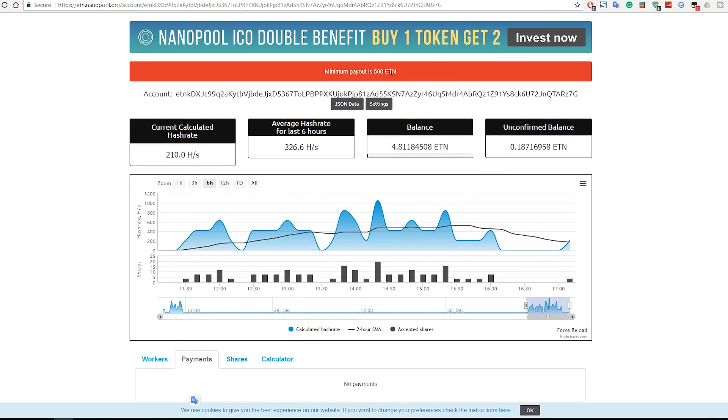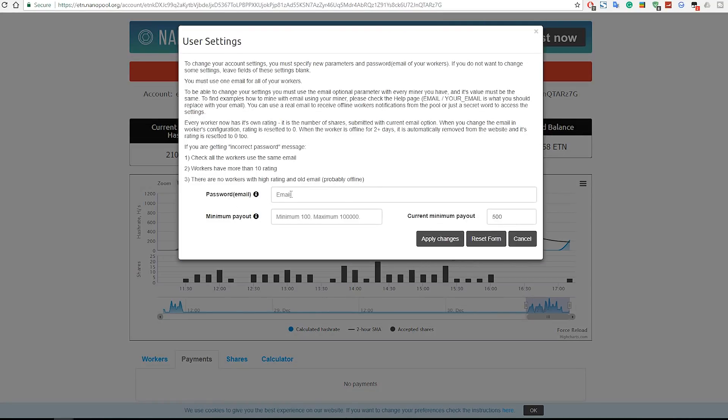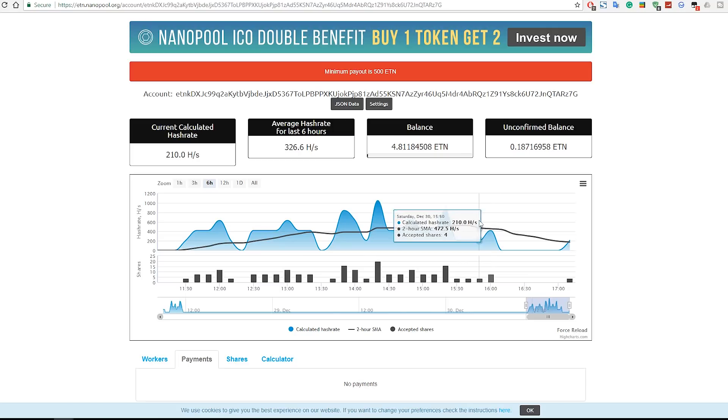To change your payout settings, go to the Settings tab, enter the email address you used in the bat file, and set your minimum payout. The minimum is 100 ETN and the maximum is 100,000 ETN. My current minimum is set to 500. Once you've entered your email and set your preferred amount, click Apply. Once your balance reaches that amount, it will be paid out to your wallet, which you can then spend, sell, or hold.